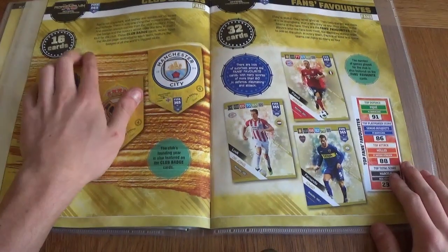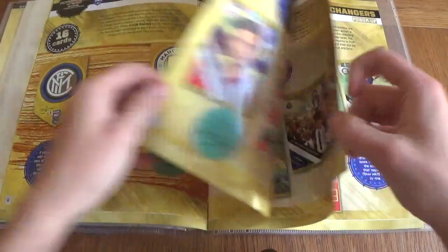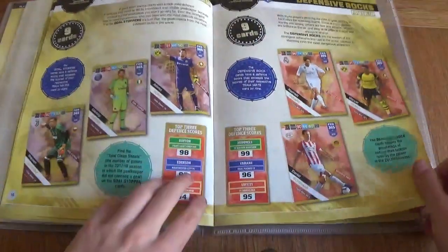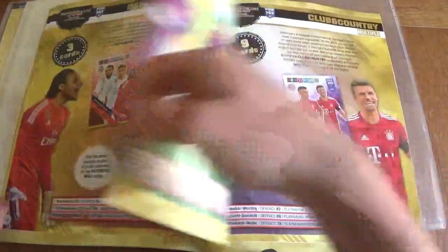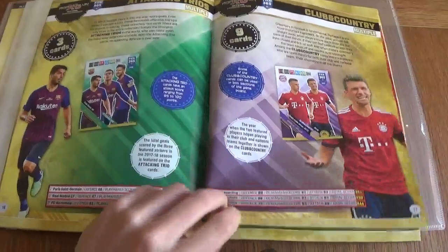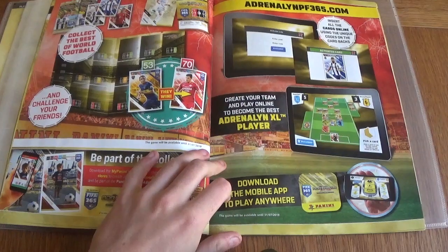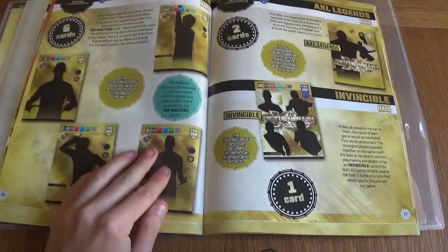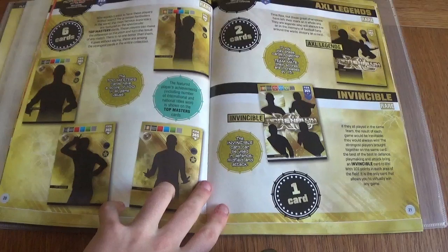Looking at the booklet more closely, we've got the impact signings, milestones, defensive rock and goal stoppers, game changers, midfield engines, defensive walls, club and country, and attacking trios. What I love about Panini is the way they design everything — it's really professional. Absolutely love the design of the pitch and the cards. We've got 6 Top Master cards, 2 XL Legends, and 1 Invincible card.